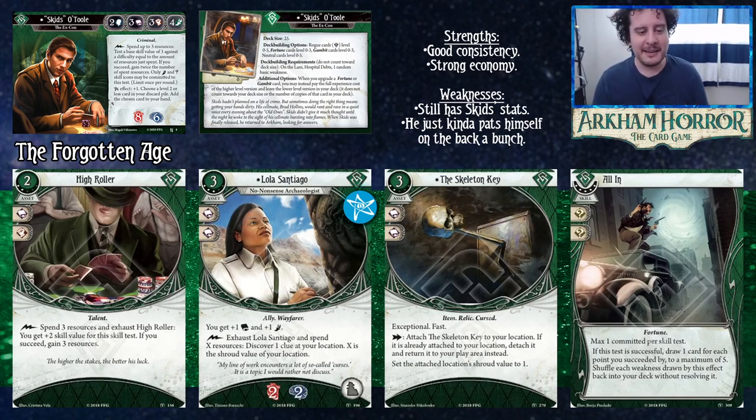Lola Santiago is one of the strong level three allies — great with Skids if you want to be on the clue-getting side. She gives plus one Agility, bringing you to five, and four Intellect is a good number for two-shroud locations. You can also spend the money you earned through your ability to discover clues. Nothing stops you from getting Charisma and running both Lola and another ally, using your money for whatever is best in the moment.